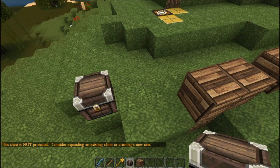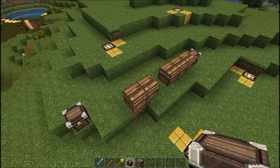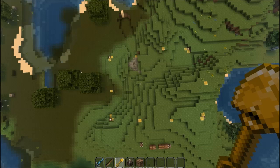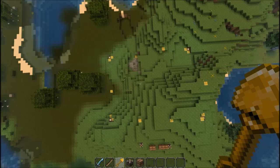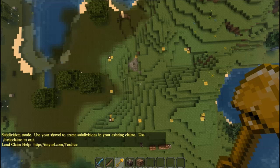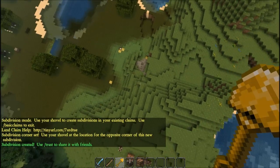Considering all this help and all these safety nets, your players would have to be complete idiots not to claim their stuff properly. Of course, the video also tells players how to use the incredibly simple trust and untrust commands to give other players permission to join them in building. For advanced players who want to build towns, land claims can even be subdivided for more fine-grained permissions management, and there are even some additional levels of permission specifically for those situations.